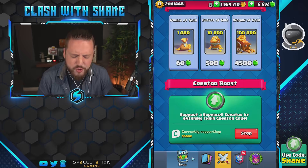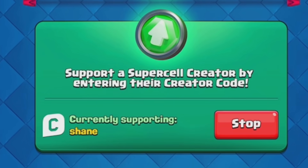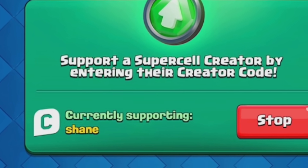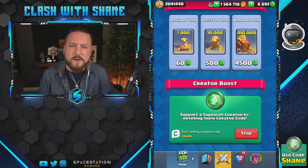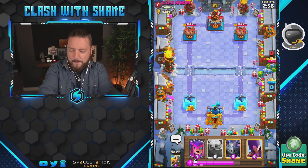If you want to support me and the channel, make sure you're throwing in creative code 'chain' into your shop before buying the new pass royale, special offers, or gems. It's a fantastic way to support me and honestly helps a lot more than you think. Thank you if you do choose to use code chain. Alright guys, we're jumping in against Mr. Cash on Delivery.